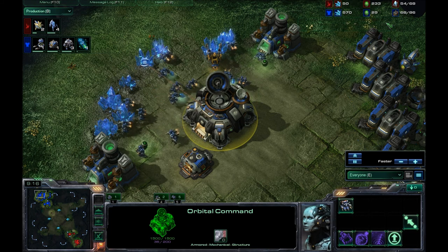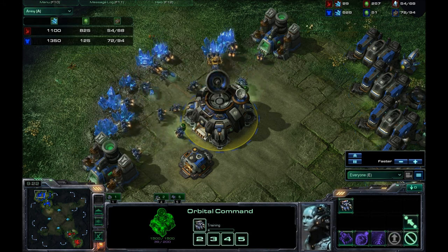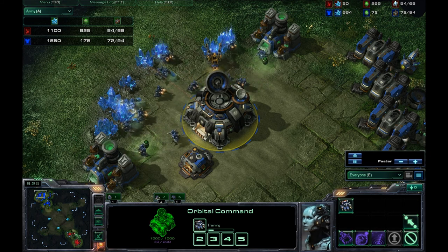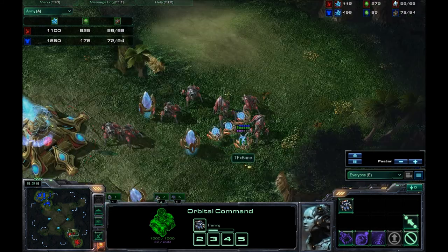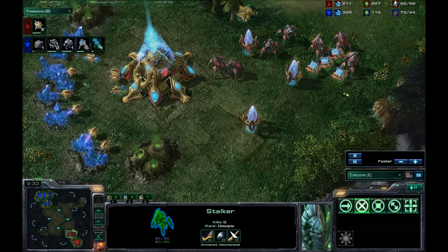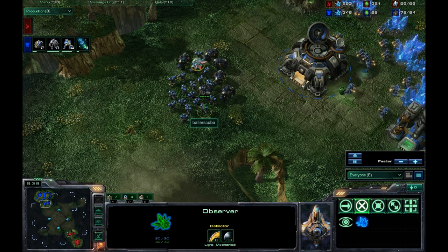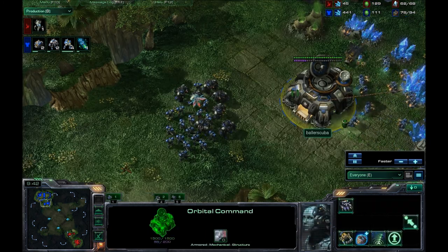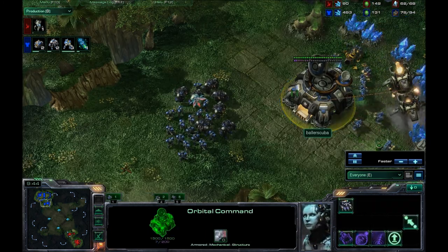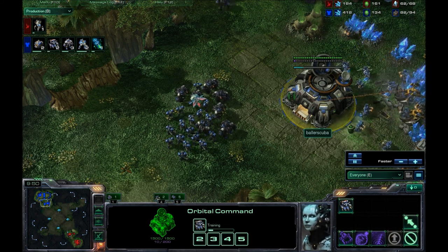Right now I am 68 out of 86 supply. Considering the size of the army, I'm going to say he's ahead right now because of how gas-heavy he is with those Sentries and Stalkers. But I still have the larger army in terms of minerals, thanks to my Marines. I do see the Observer in the middle of my army, but right now I really don't care — there's not much for him to see, and as soon as it starts moving I should be able to take it out.